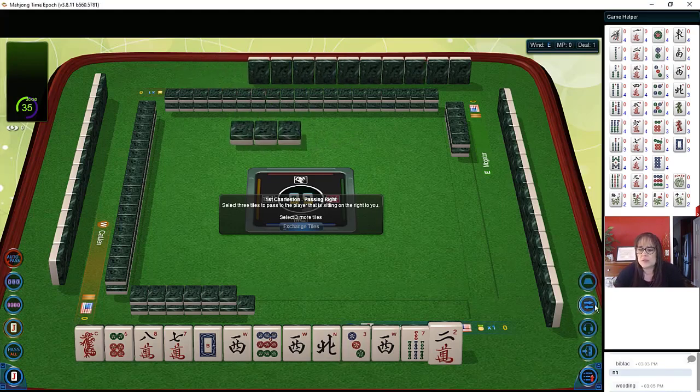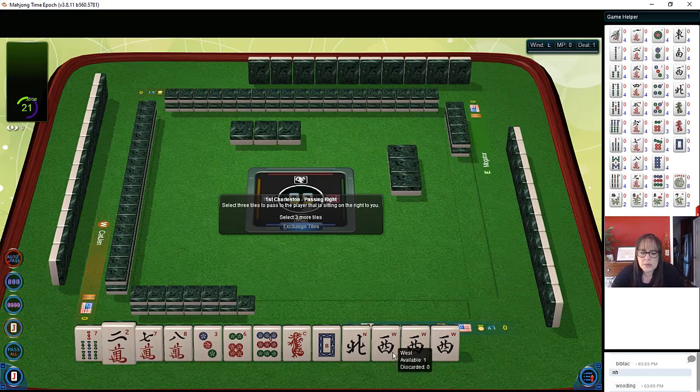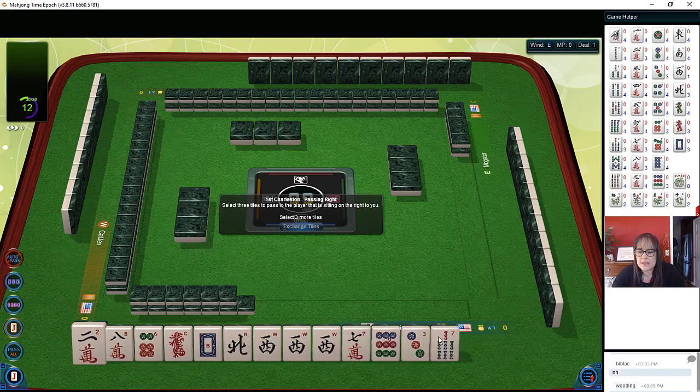Let's see what we can do with these tiles. We've got a pong of Wests and no other multiples. I would focus on wins. With Wests, there is a hand — East and West with evens — so I think I would probably keep the evens. Let's see if we have tiles to pass with that idea.